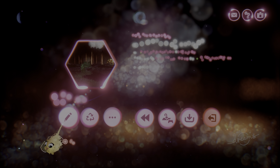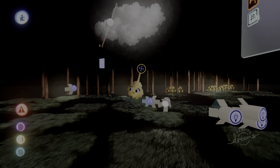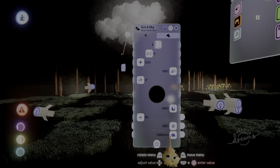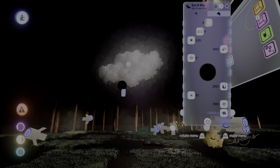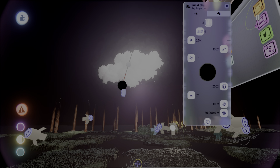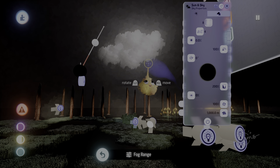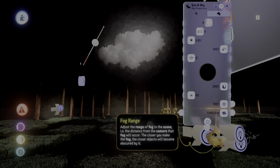Another thing I want to talk about is the sun and sky gadget — the fog range, whatever you want to call it — it's actually good for shading. Take a look at this cloud. Go to the sun and sky gadget, click it, and you can mess with the range right here. Look what it does for shading — it's incredible. This is actually really good for the graphics of Dreams, and that's what the fog range is doing to the shading of the cloud.